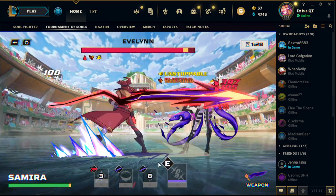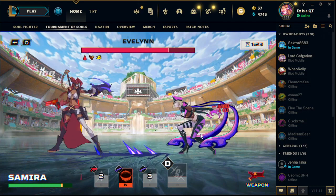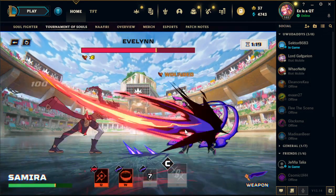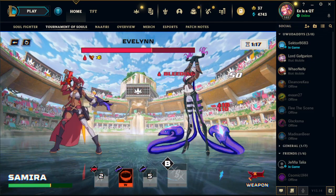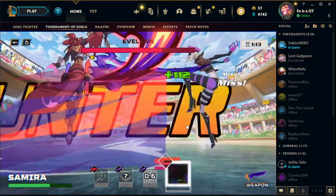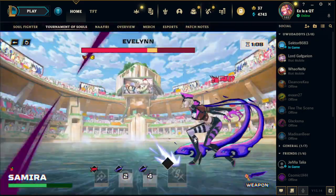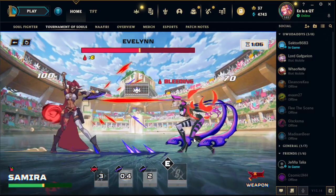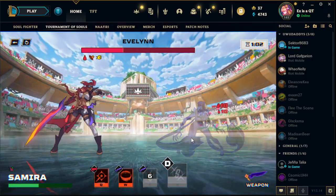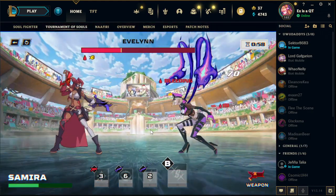So I'm going to start off with Q, then E, then Q again. I'm going to E, Q, and Evelynn's going to go. I don't know if you heard that sound cue, but it's like the music kind of steps up a little — and that's when you know that Evelynn is going to go invisible. And then you can just counter her.